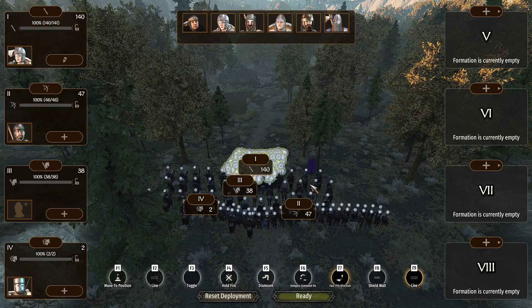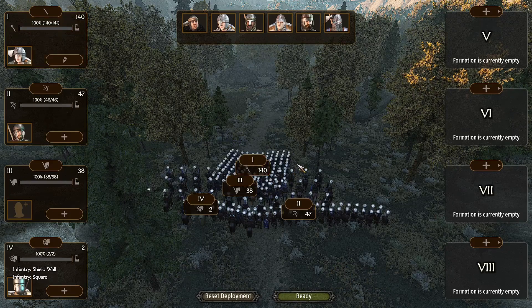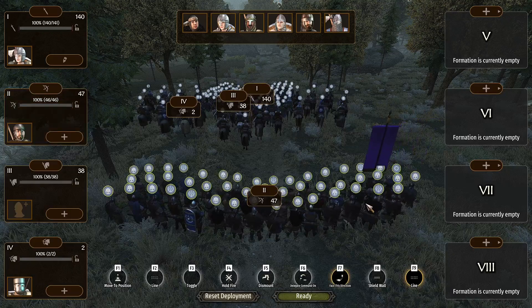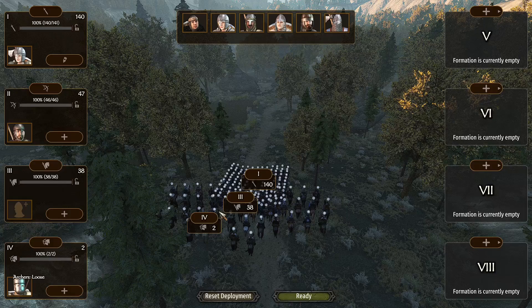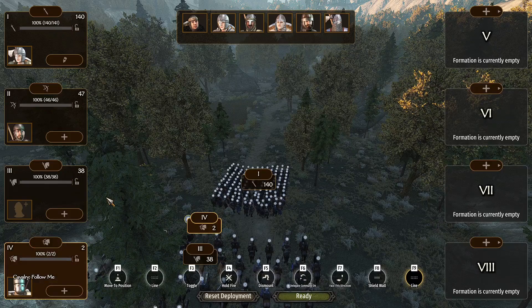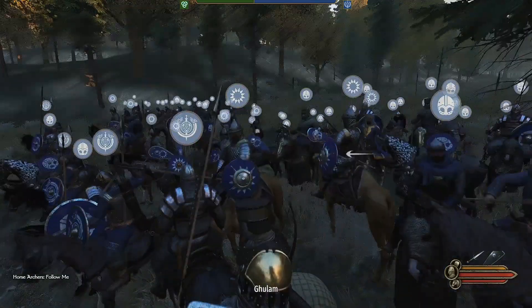I'll take my infantry and put them into shield wall — then square formation. Now they're in a square, which is awesome. Then I'll put my archers behind and put them in loose formation, sending them back a bit further. I'll have my cavalry and mounted archers follow me. Now we should be ready. The archers are standing — it's gotten really dark, that doesn't seem correct. Let me see if I can do something about that.